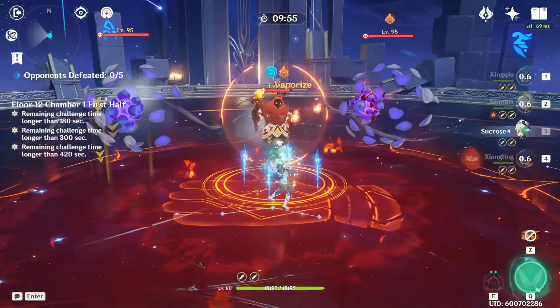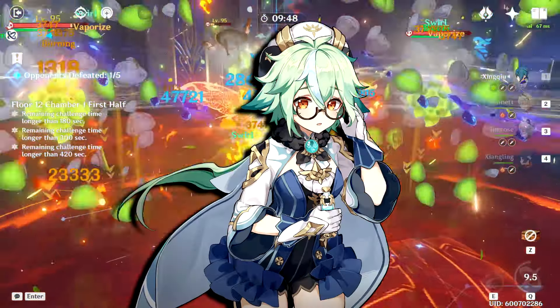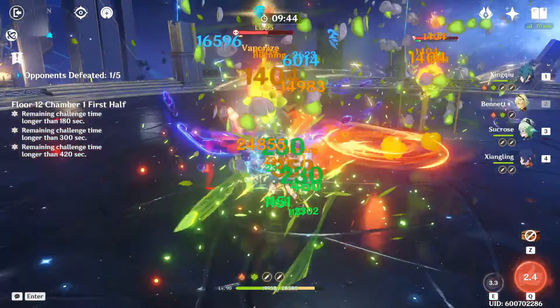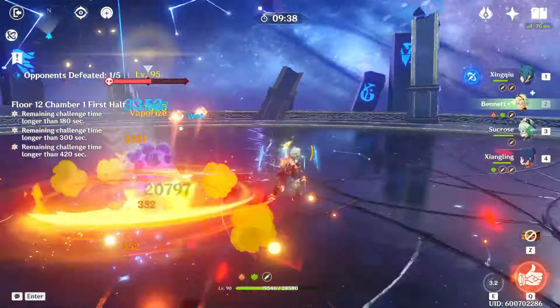For this run, I've chosen a standard National team that deals a healthy mix of Pyro and Hydro damage, but most importantly, it includes our favorite Alchemy Apprentice, Sucrose, who plays a critical role of keeping enemies together and having a strong knockup on her burst. We'll see in the second wave why that knockup is so important, but for the first wave, the grouping alone is still very useful.